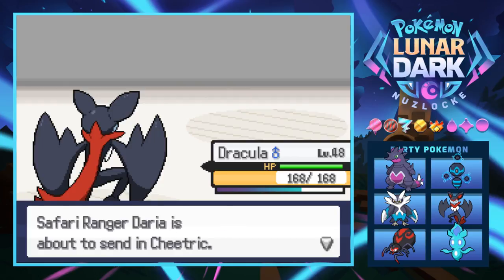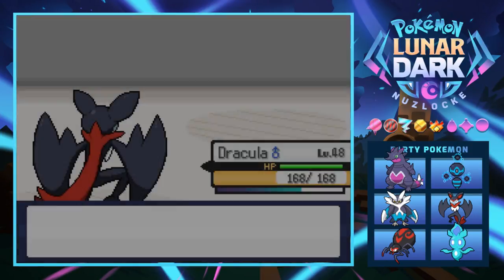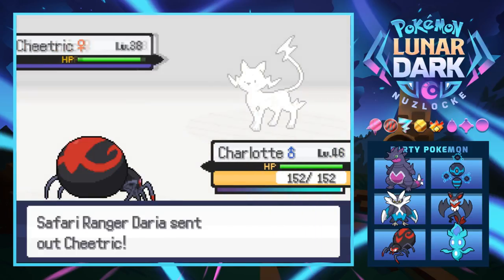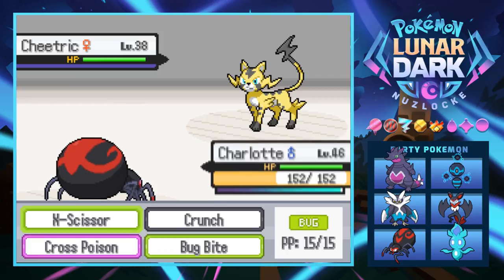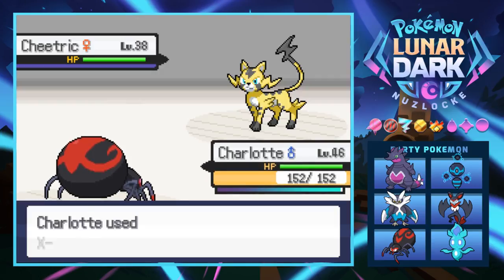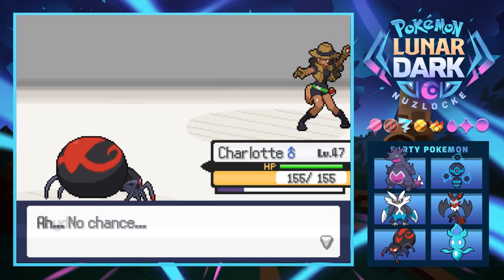Next is a Cheeritrick - something electric. We go into Charlotte because she's only level 46 and could use some love. It's an electric leopard-cheetah thing - young Chester. We use Acrobatics on it. Charlotte grows to level 47. I called it a leopard but its name literally is what it is - but we're all good.